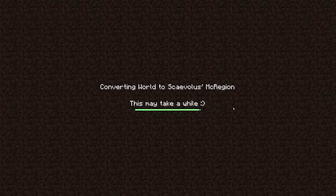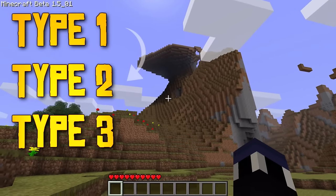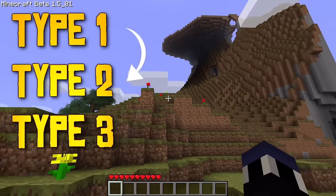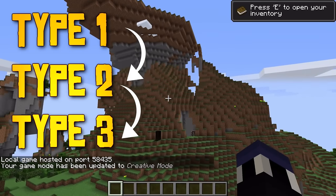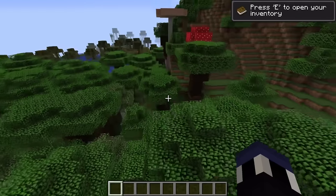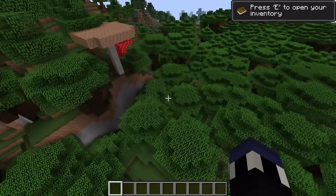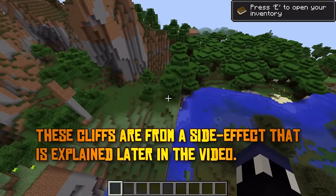If you want to load up an alpha world in modern Minecraft, you need to convert your world from type 1 over to type 2, and then type 2 over to type 3. You can't go directly from type 1 to type 3, but Minecraft does allow you to convert down the line. When you convert a world from one type to another, you can't go back — so I'd recommend backing up all of your old worlds in case anything goes wrong.